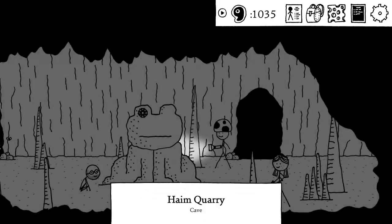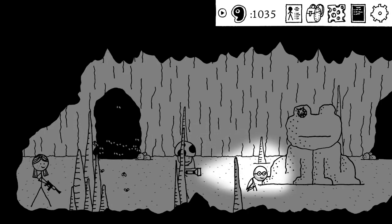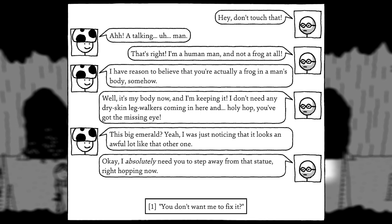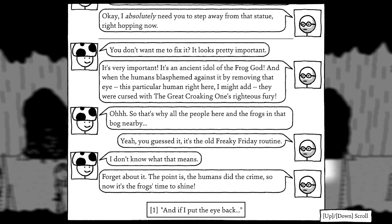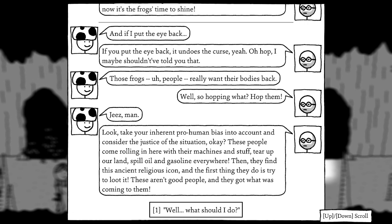Into the cave — there's a glowing statue. A man — apparently a frog in a human's body — warns me not to touch it. He explains it's a statue of the frog god; when humans blasphemed against it, he took out one eye. The workers were cursed to the Great Crooked One's Righteous Fury — that's why everyone turned into frogs. If I put the eye back, it undoes the curse. He wants me to take the OTHER eye out instead, to make the curse permanent.